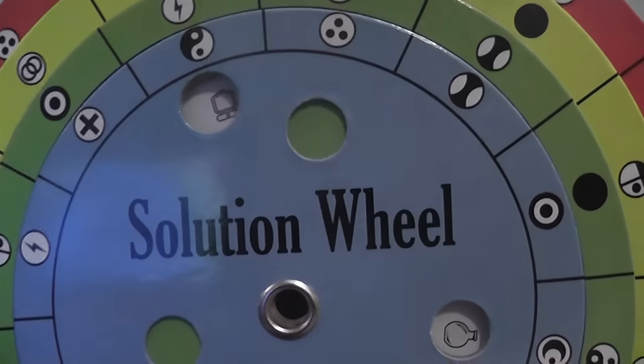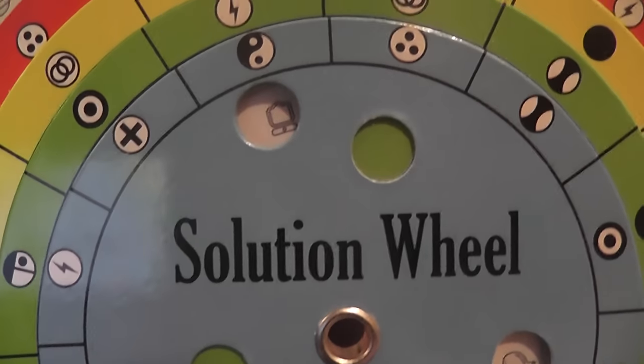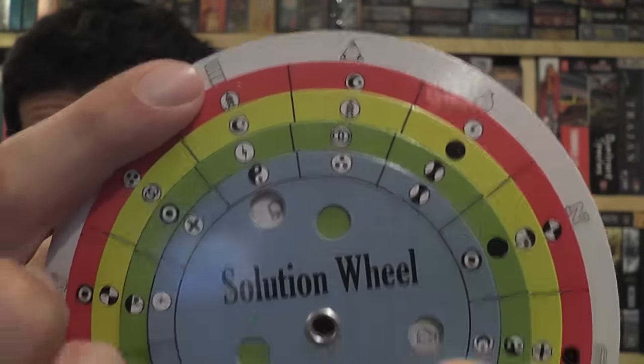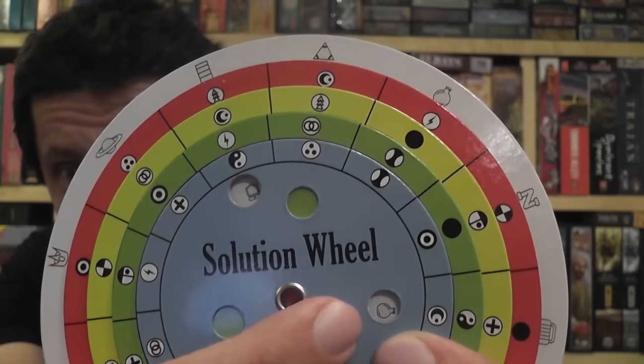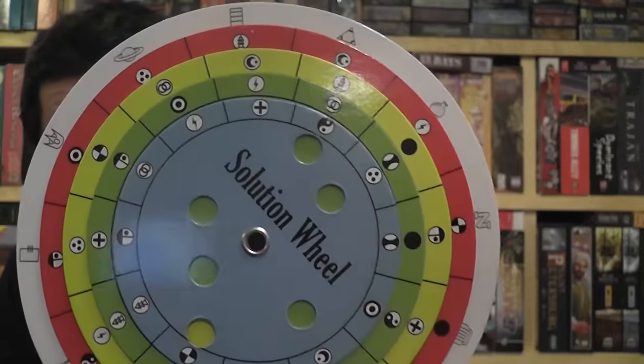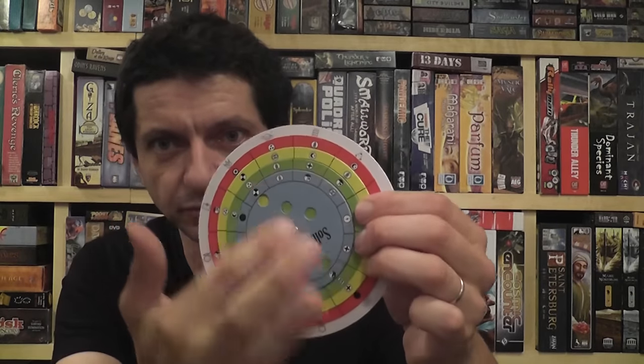I think this is the solution, so I turn the wheels, and if I'm right, there will be at least two white circles showing at the bottom of the solution wheel. Both symbols there will show the same symbol of the puzzle you're trying to solve. If the solution is wrong, you would see symbols that are not correct, or possibly no symbol at all. If the symbols are correct, the two symbols you see in the center of the solution wheel will correspond to the symbol of the puzzle you're trying to solve.